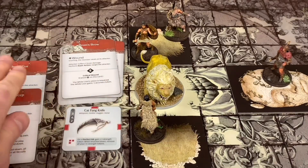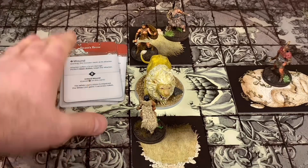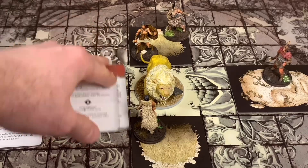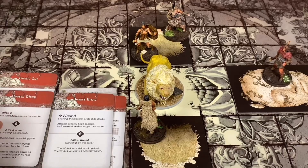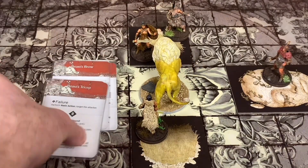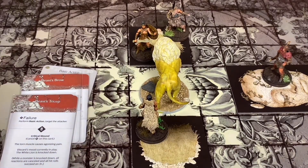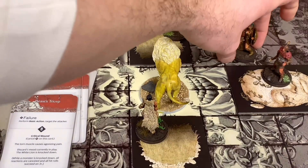This could be mass chaos. First I'm going to get rid of the Cat Fang Knife - that's done. If she's still alive she gets to continue on. So I have to perform two basic actions here. This one is going to turn and attack him. Perform the basic action - target the attacker. She is going to dash out of the way - use her survival to go down to six and dash out of the way. She's going to go hang out right about here.